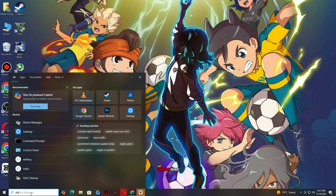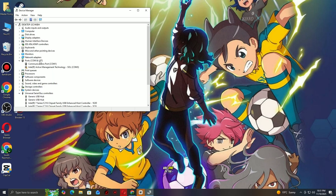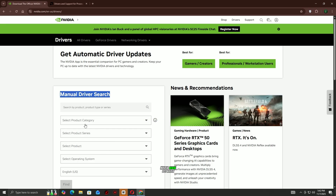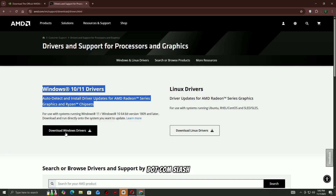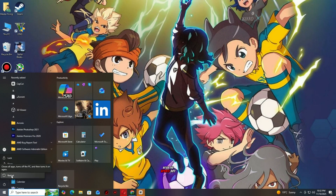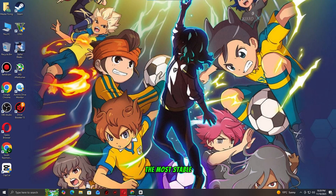Step 2: Update your graphics driver. Outdated or corrupted graphics drivers are one of the most common causes of game crashes. Keeping them up to date can instantly improve stability and performance. Go to your GPU manufacturer's official website — NVIDIA at www.nvidia.com/download, or AMD at www.amd.com/en/support. Enter your graphics card model and download the latest driver for your system. Follow the on-screen instructions to remove the old driver and install the new one. Restart your PC after the update. This ensures your system is running the most stable and compatible version of the GPU driver for your game.